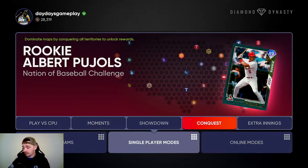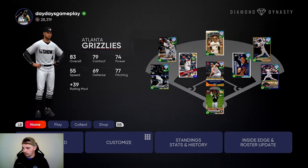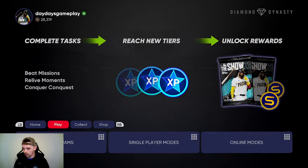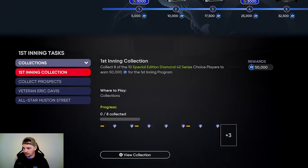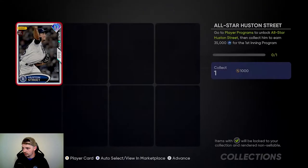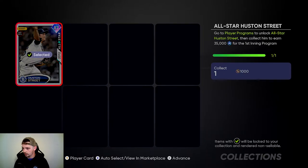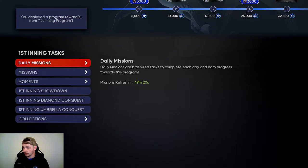I'm not going to be finishing the first inning, unfortunately. Which reminds me, before we open up the packs, we're going to go and collect Houston. The program's first inning — go down to Collections. And there we go. Houston Street, we're going to be collecting him, and that's going to give us 35,000 XP. Hopefully it gives us like another pack or two to open up.